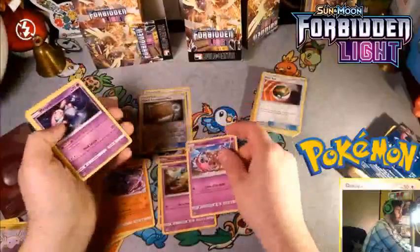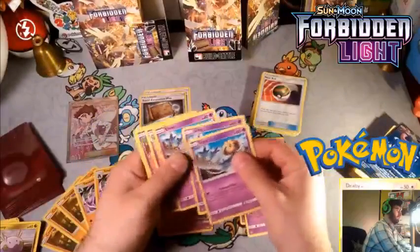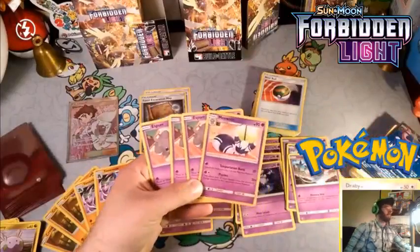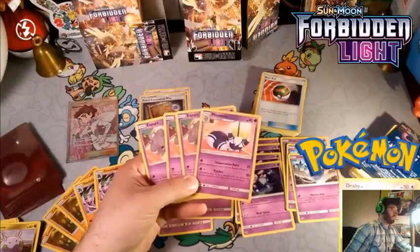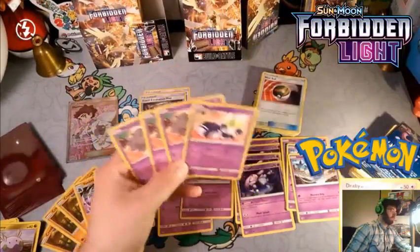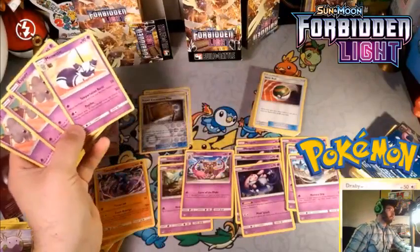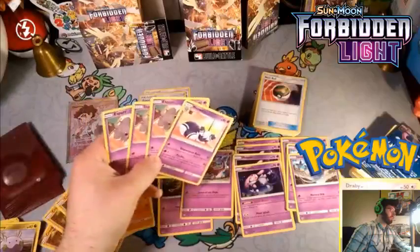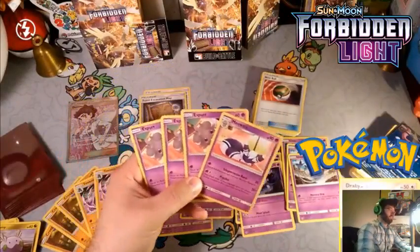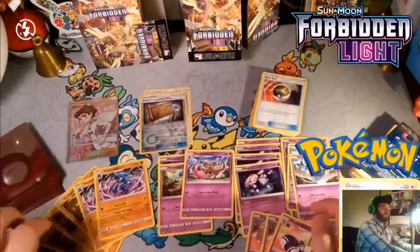Let's go over our psychic types — a couple Honedge and a Doublade, four Misdreavus, three Uxie, three Espurr, and a Meowstic. Meowstic's attack Psychic is pretty good — 30 damage times the amount of energy attached to your opponent's active Pokémon. If most things attack for two energy that's 60 plus 30 = 90 damage, which is not bad. Even 60 for one energy isn't bad for two energy cost.